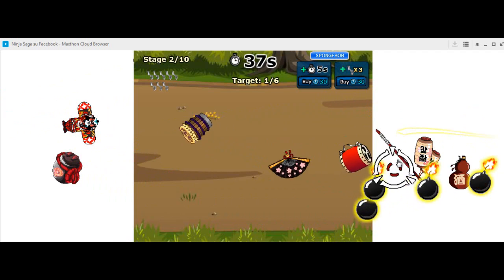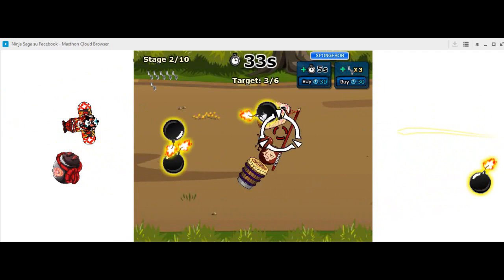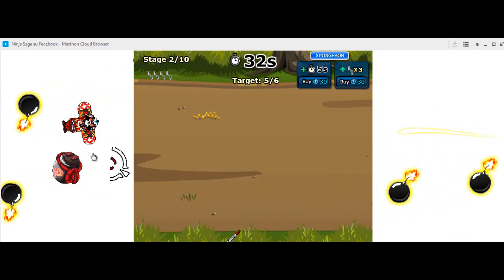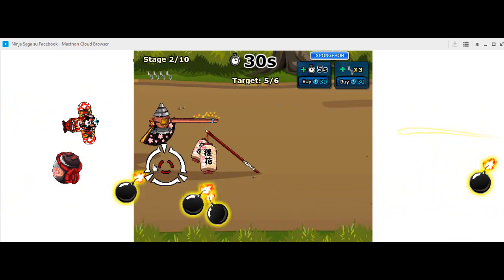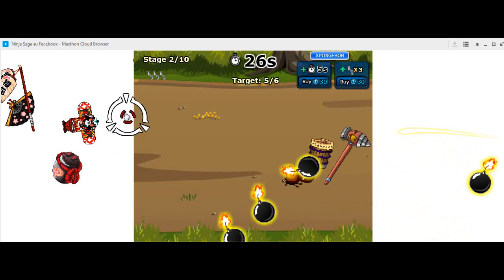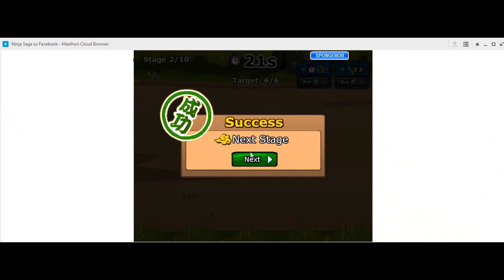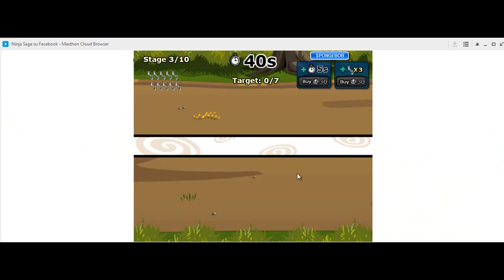The only thing I warn you about is do not click on items that are standing still and not moving, because those items do not belong to the game. If you click on them, you get nothing. You must click only the items that move — choose a side, right or left.